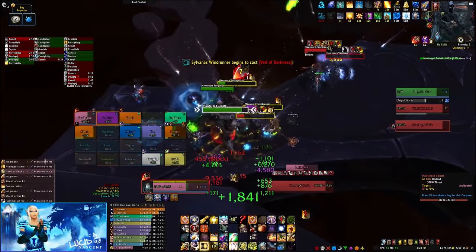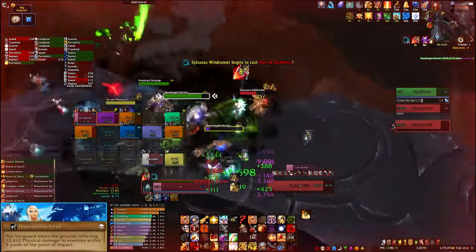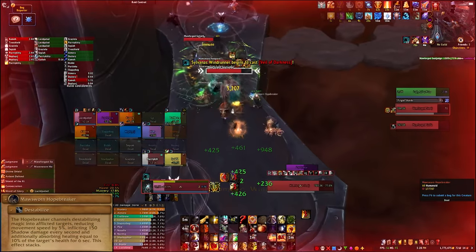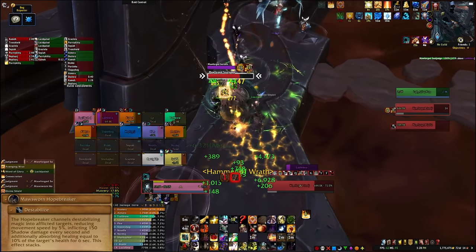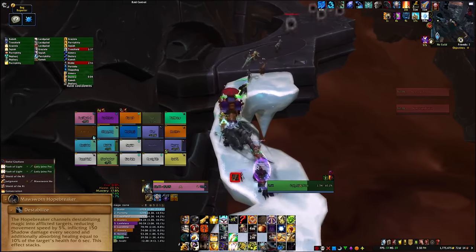On Heroic mode, Vanguards also use Unstoppable Force. They slam the ground and deal damage within 5 yards, so don't stand on the tanks with aggro. Morsworn Hope Breakers will cast Destabilize on random players — this deals damage over time, reduces movement speed, and applies a nasty healing absorb on the target, so interrupt it as often as you can.